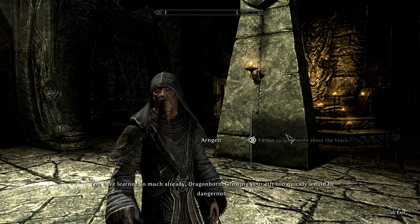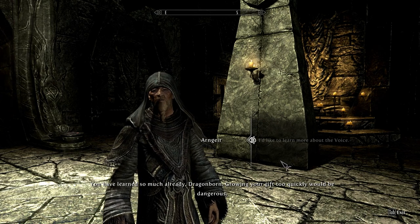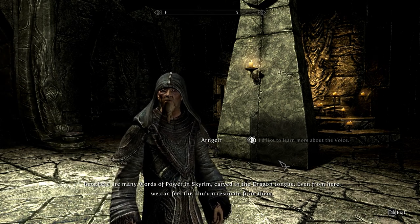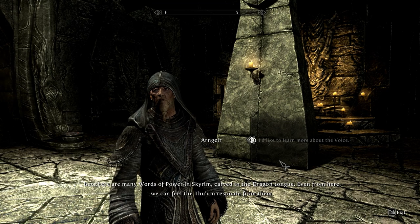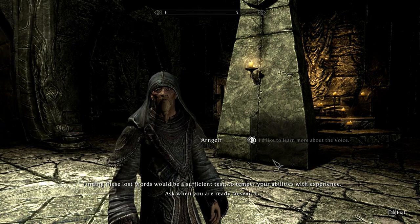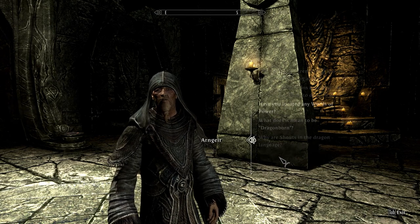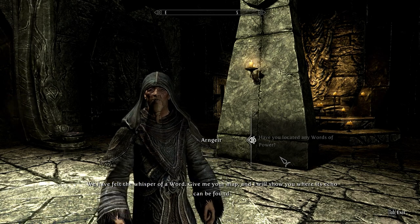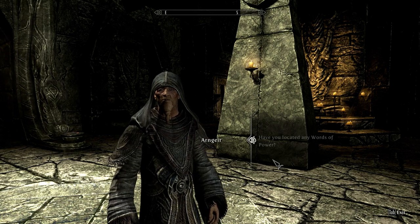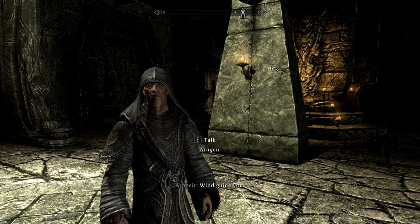I ask to learn more about the Voice. They say I've learned so much already and that growing my gift too quickly would be dangerous. But there are many words of power in Skyrim carved in the dragon tongue, and even from here they can feel the Thu'um resonate from them. Finding these lost words would be a sufficient test to temper my abilities. I tell them I'm ready, and they give me a map update showing where an echo of a word can be found.